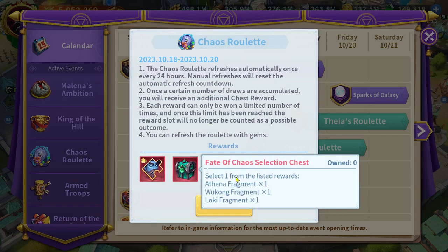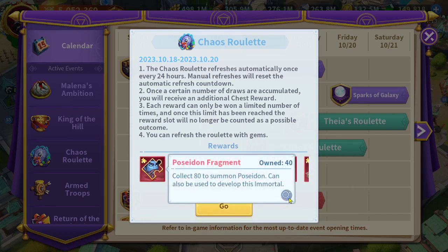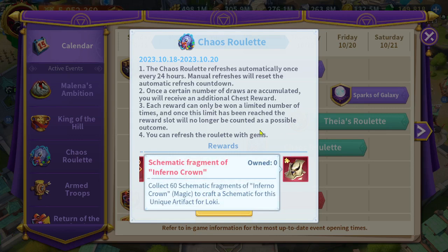As you can see, we still have the Fate of Chaos selection chest that provides Athena fragments, Wukong and Luke fragments, but we now have Poseidon. If you decided to purchase Poseidon, don't freak out — because I have 40 of Poseidon's fragments. I won't say whether I'm building chaos immortals or not, but just don't freak out.